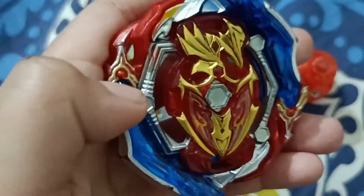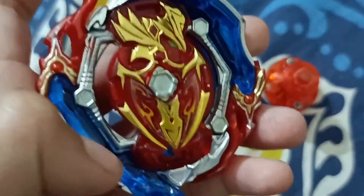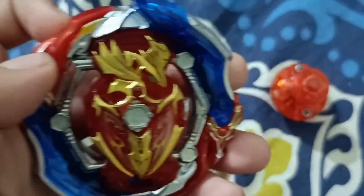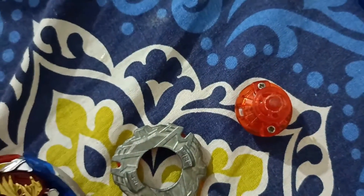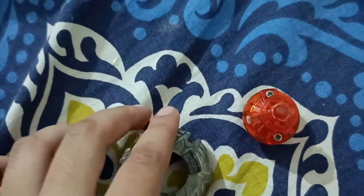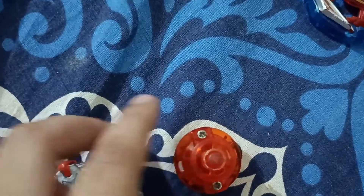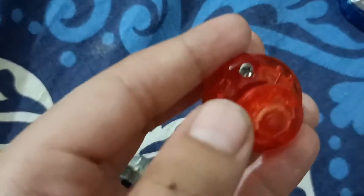Now we are going to explain the parts of Union Achilles. This is Achilles, this is the Restu, this is the attack layer, and this is Union. Now talking about the blitz of Union Achilles - this is the blitz, it is extra attack, it is a free spin, and it is life after death.